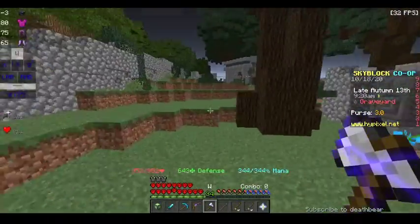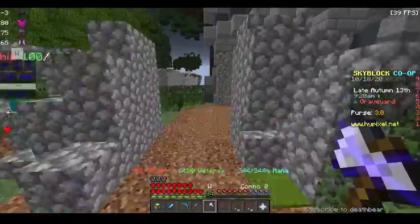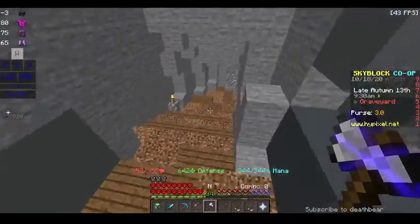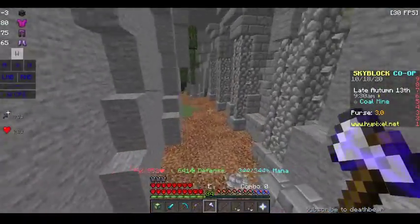My armor just does that. If you're wondering why my unstable dragon armor is not purple, I dyed it. There's a way to do it — you use fairy armor and you sort of just double click. I'll show you guys later.